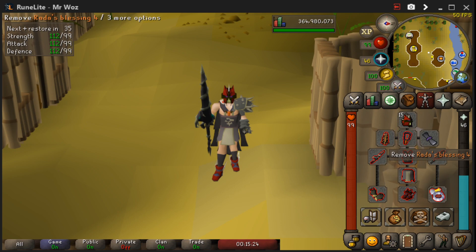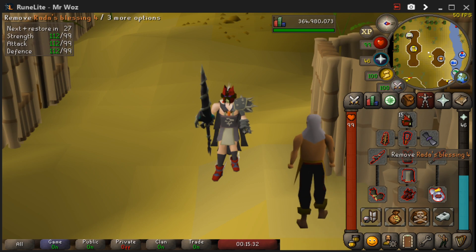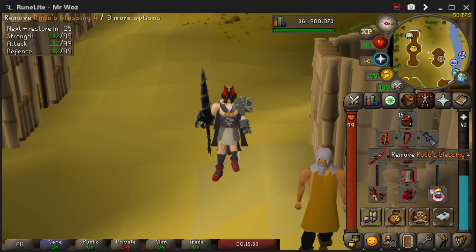To get the Rod of Blessing 4 you need to complete the Karamja Elite Diary. This is the best in slot for prayer bonus compared to the normal blessings that give one extra prayer bonus — this one gives you two. But if you haven't got that it's not a problem, just use a normal blessing, it's just as good.